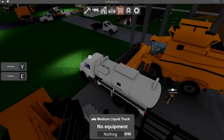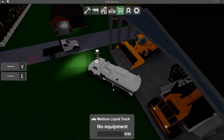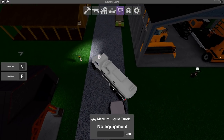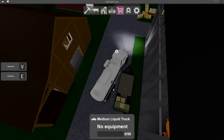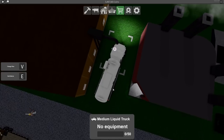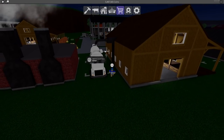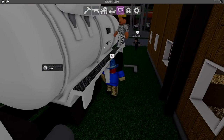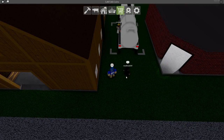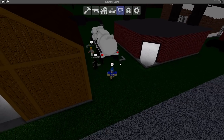We're going to hop into our medium liquid truck. There are different variations of liquid vehicles to transport milk, such as trailers. Essentially, you'll just park this truck right here like so, and then you press the harvest button on the cows - the milk is automatically dropped into this truck. If the truck isn't parked there, the milk will just drop on the ground, similar to the chocolate milk factory.